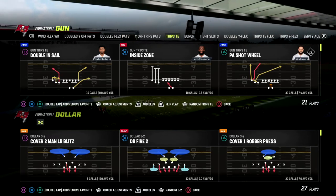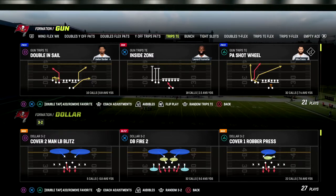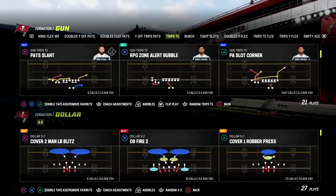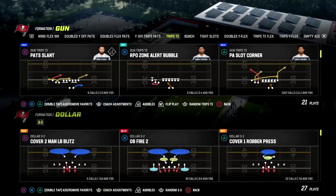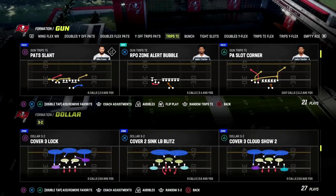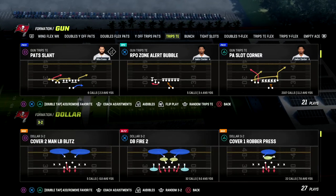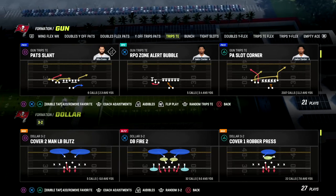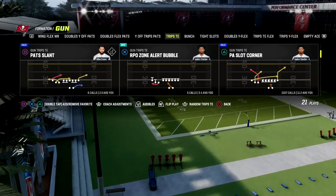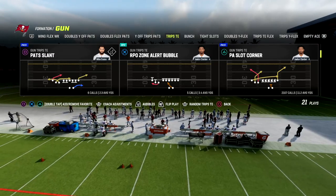In this video I'm going to show you a short side trips tight end concept that is going to be very effective for attacking the meta, as well as attacking really any defense you're going to see - specifically zone and man. Really simple setup here but also really effective. The play is PA Slot Corner, and we're going to work through this with you guys. It's my favorite play in the game - I think it's the most versatile play in the game.